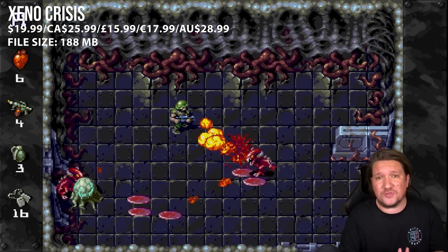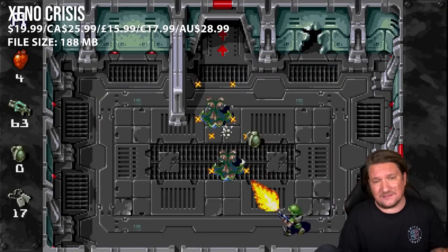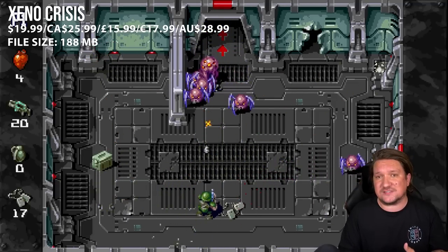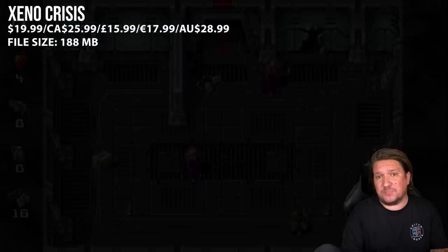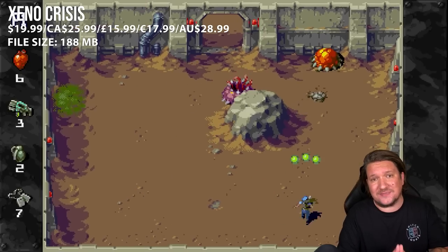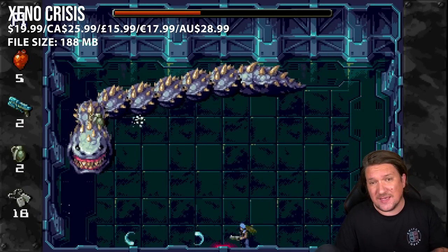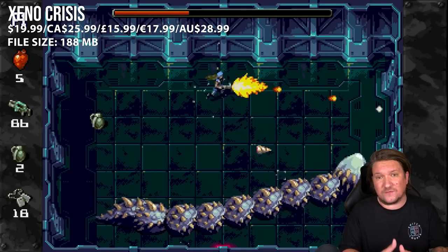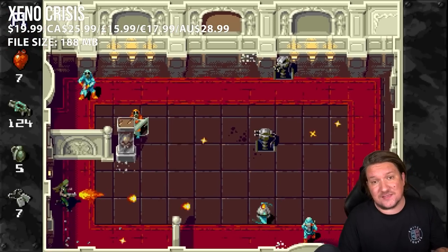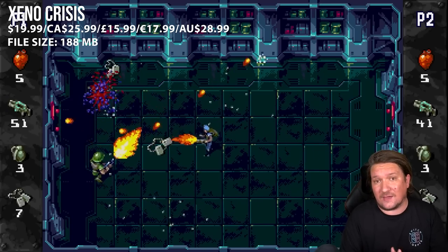I've had my ass kicked by this game more than a few times and yet I still find myself coming back to it over and over again. What I love about this one is the retro visuals, but it's not just retro for the sake of nostalgia — this was actually built to run on the Mega Drive or Genesis and Dreamcast. You can right now buy this game on a Mega Drive cart or a Dreamcast disc alongside this eShop release. At the time of this video, the Mega Drive version starts at around 40 pounds or the Dreamcast for 30 — it's a UK site but shipping internationally is super cheap, so I'll link that in the description below.